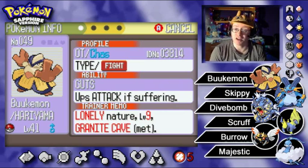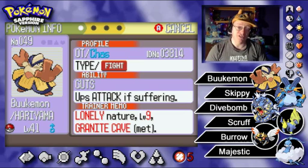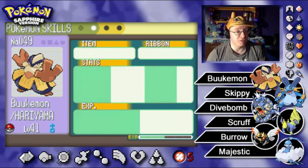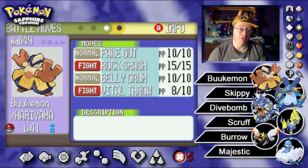Next on the team we have Bukemon the Hariyama, the normal buster of Petalburg Gym, as I've always said. Level 41 as well. Guts ability, boosting attack with a status condition. Lonely Nature just like Burrow, so attack up and defense down. Very slow at 59 speed, but more than doubles that with a 122 attack stat. The Quick Claw is there to try to outspeed — about a 1 in 8 chance of activating. Fake Out always goes first, which is sort of a built-in Quick Claw. Also has Rock Smash, Belly Drum, and Vital Throw.